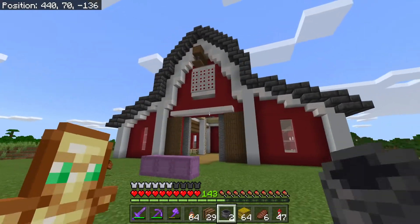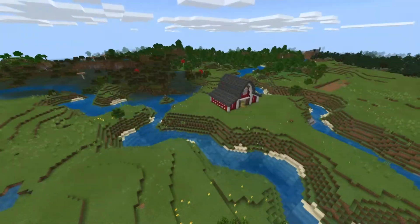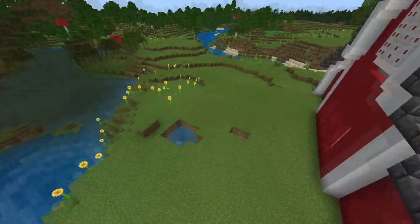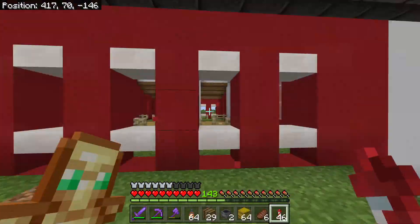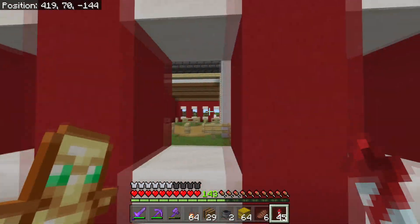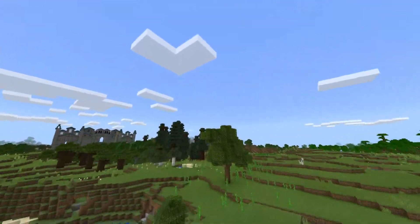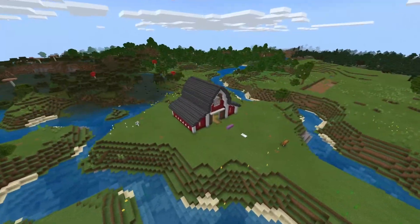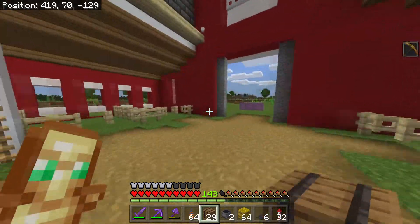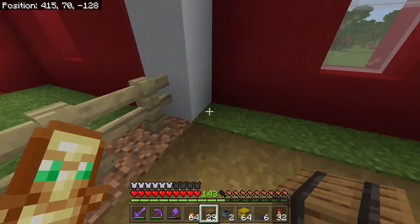Okay guys, so the barn is officially done, at least the outside. It's looking pretty good - I'm loving it. I might expand it off camera a few blocks backwards, maybe a few more layers, and I also want to change up the windows a little bit. This is quite a big island and this is quite a small barn so I might expand it backwards. But for now I think this looks good. I grabbed everything I should need for the interior - the top floor and the bottom floor - so let's just get right onto it.